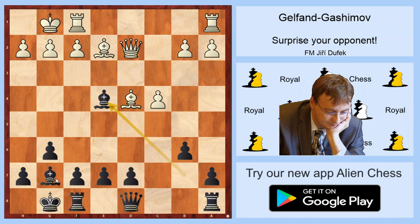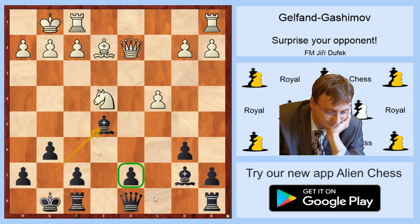I will show you: Nxe4, Nxe4, Bxe4, Bg7, Qxg7, Qd4 check and Bxd4 check, and Bd4 is hanging. But after Bd4 there is a very strong move which absolutely refutes White's idea with e5. White is forced to take on e5 because after Bf3, Black takes e4 and is a pawn up. After Bi5, Black can take on e4, Nxe4 and Be5, and we see that maybe you think this pawn is weak, but in fact it's very strong — there is no simple way to attack it.